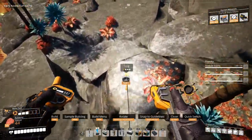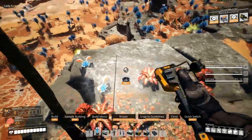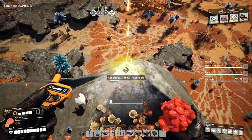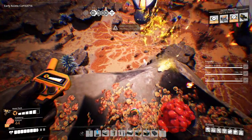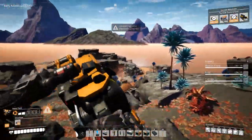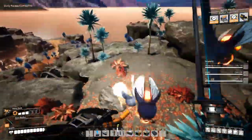I'll just build power lines all the way over here. Let's just get that slug. Don't mind me, I will just get this thing here. These things can fly. Alright, I can fly better than you. Come here.